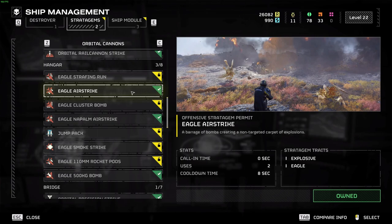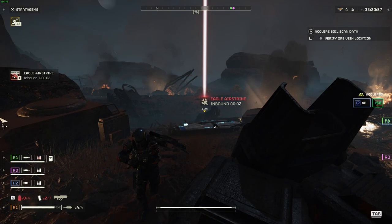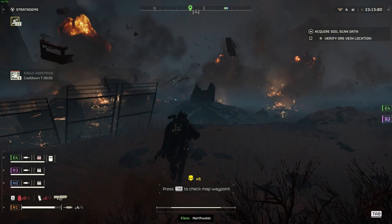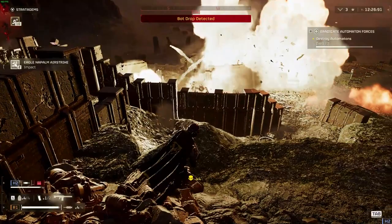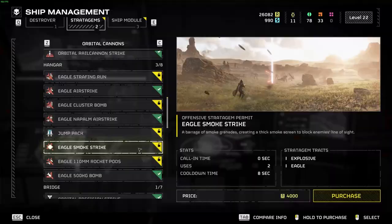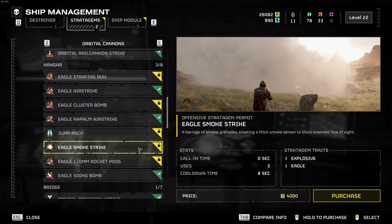For airstrikes and orbital stratagems, I highly recommend the eagle airstrike for this beginner build. It lands in a straight line and can clear out a huge area of enemies and objectives — it's so good that I used it all the way until around difficulty level 6. Another option is the eagle napalm airstrike, which is great for killing groups and controlling spawn points, especially on bug nests. I really can't recommend anything that drops gas or smoke, as these are honestly useless except for very niche situations.